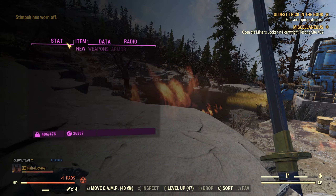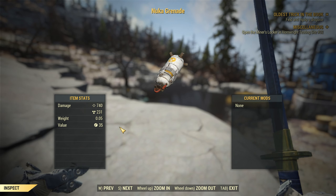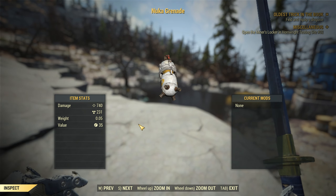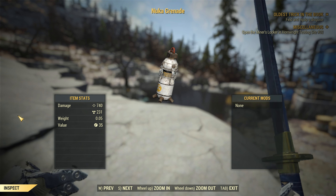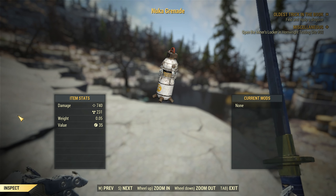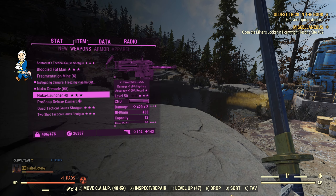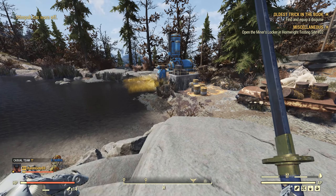That's the Nuka Grenade — essentially the most important item for XP farming. You saw how fast it cleared out West Tech. If you're doing it the efficient way, you'd just throw three of them in three specific areas, walk out, and walk back in after waiting a minute. You just get a boatload of experience. That's why I have 47 levels. But yeah, that should do it — I hope you guys enjoy it.